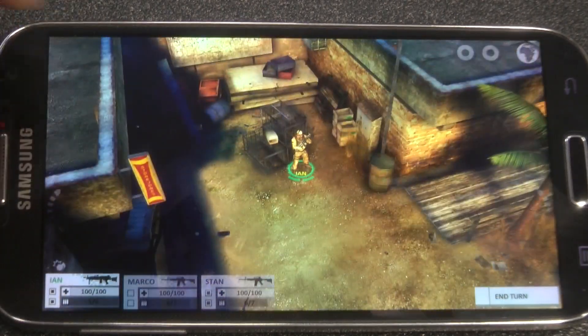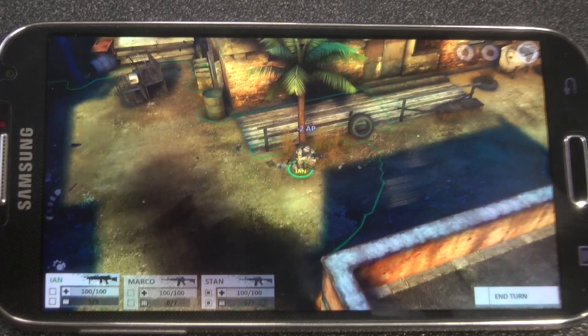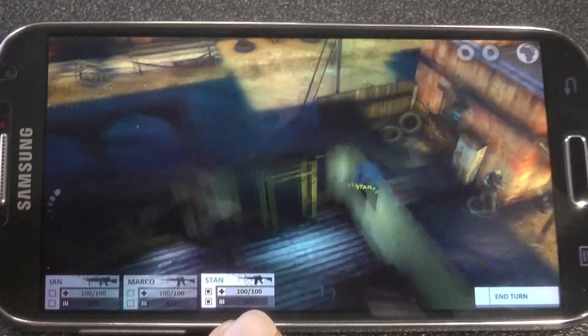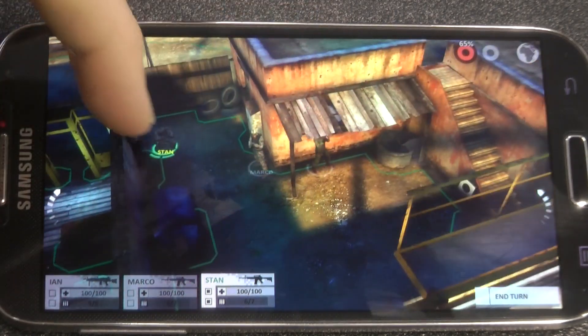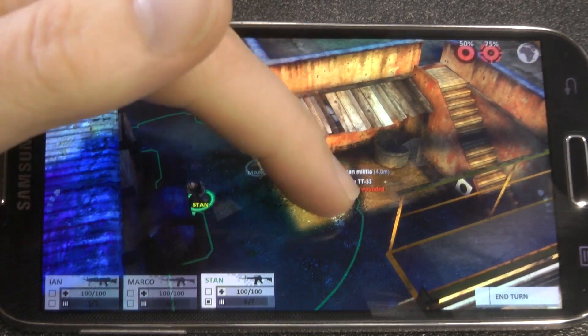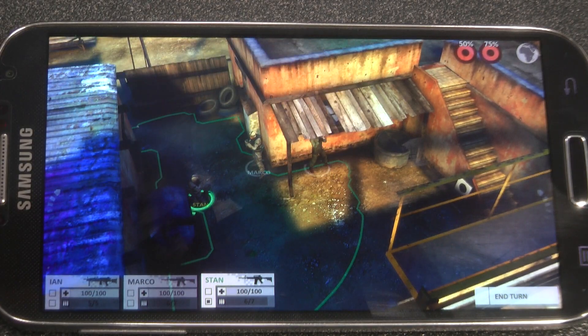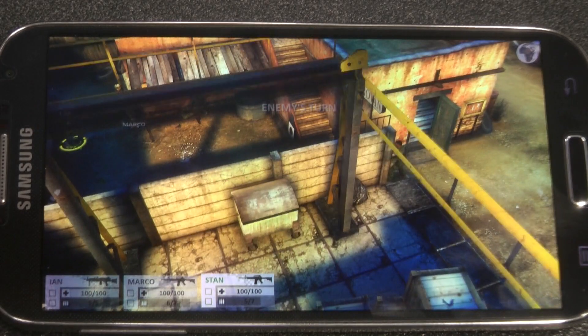84 — so I've only got 16 left to kill him. Let me just bring Ian up in the front. You can see down the bottom I've got my three characters and they've all got different weapons. M16s for Marco and Stan, and Ian has more of an automatic assault rifle. There you go, so he's gone. And it looks like two enemies have come around the corner, so I'm going to need to kill those guys too.